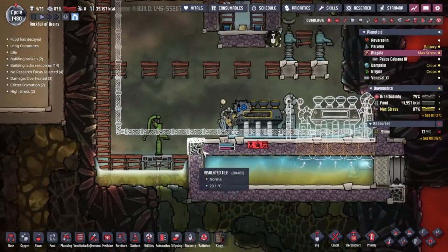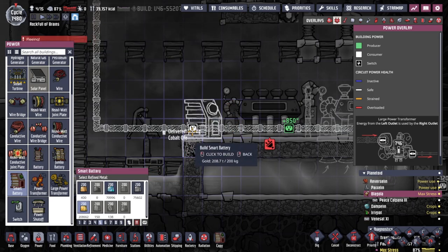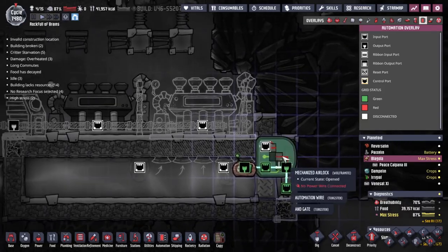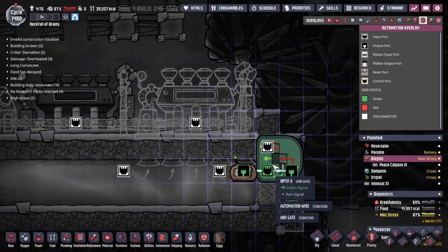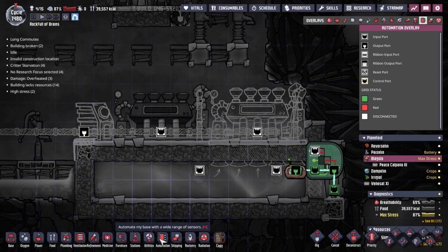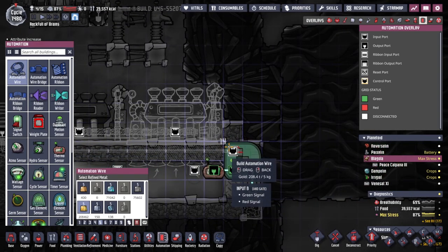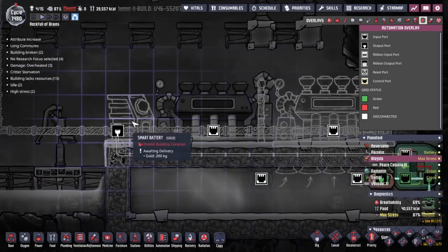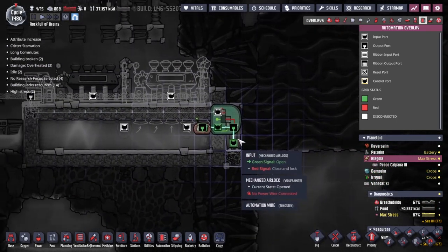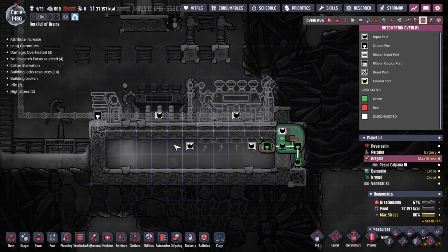Now that we've got rid of the dropper, I'm going to make a small floor here and put down a smart battery — it's definitely a thing we need here because we've got another AND input to worry about. This might need to be an inverted signal. For now I'm just going to run gold wiring down and across this way into the AND gate. That should hopefully give us a feedback of how much power is in the system as to whether we need to open or close the doors. Of course if the battery is full we don't want to be producing any more power.